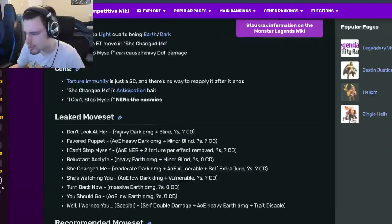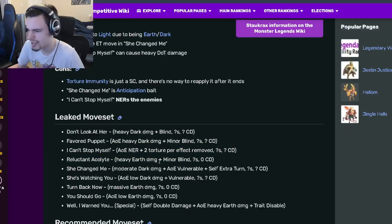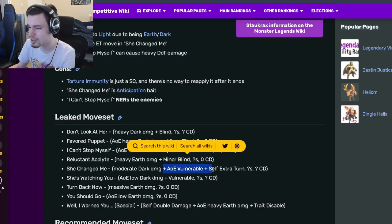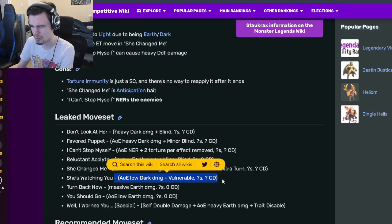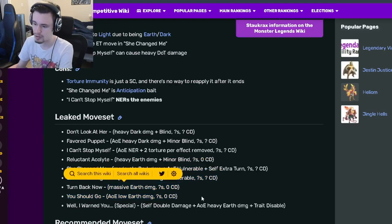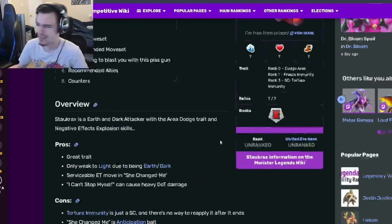Looking at the remaining moves: he has a blind and an AOE minor blind, the AOE NER that gives more tortures, a minor blind single target, AOE vulnerable with extra turn — which I love — another AOE vulnerable, massive earth damage, and AOE low earth damage. Some pretty good moves overall.